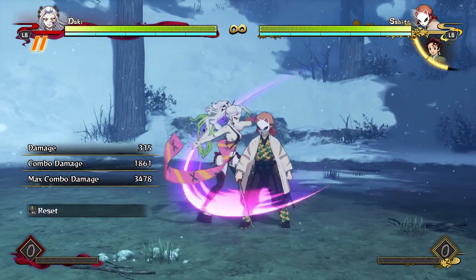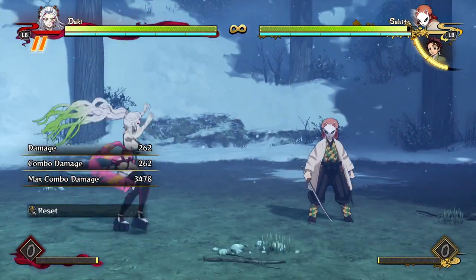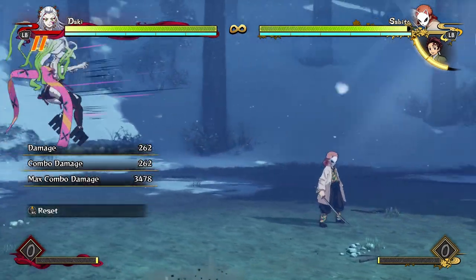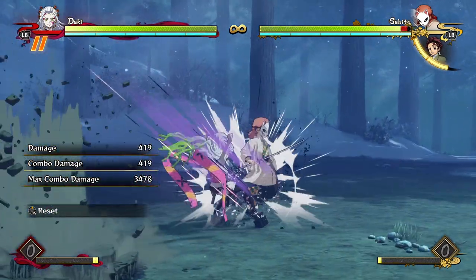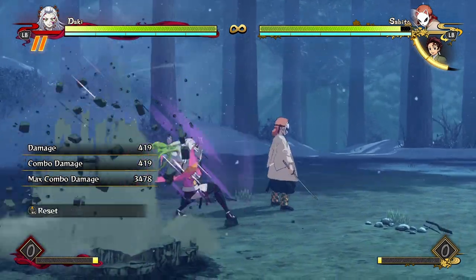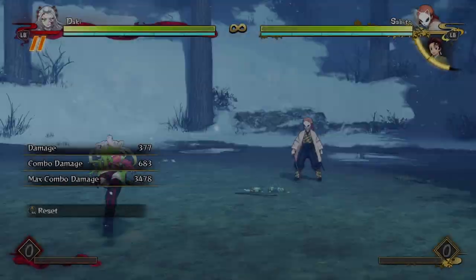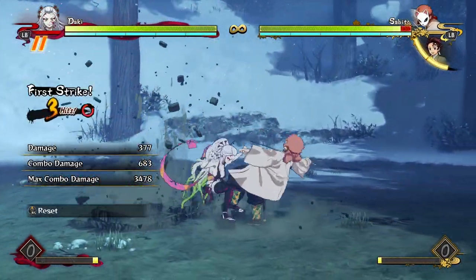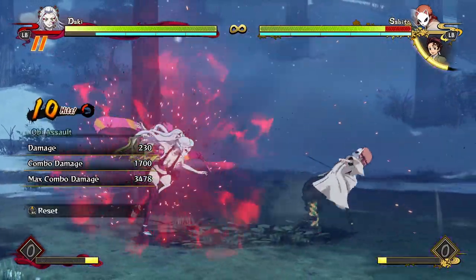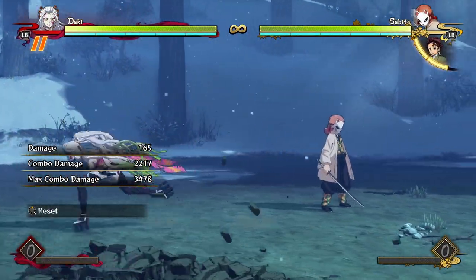In the air, her air attacks aren't really that good considering she jumps so high and has a horizontal sidestep — you're never really going to hit this unless it's in combos. Her dive kick is not that good either because she has a very vertical range unlike Rui, where she doesn't really hit the opponent unless she's right on top of their head, which is kind of a shame.